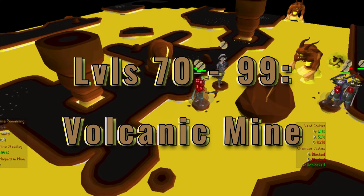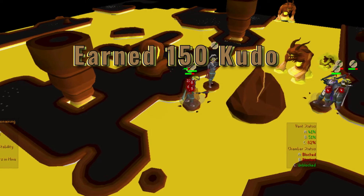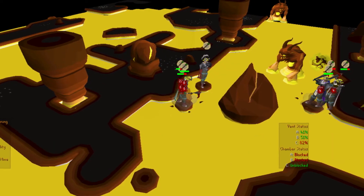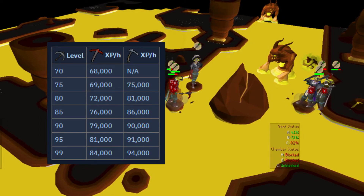Levels 70 to 99: Volcanic Mine. You need level 50 to participate. You must have completed the Bone Voyage quest, earned at least 150 kudos, and claimed five unidentified small fossils from Peter after fully building the museum camp. You must also pay Petrified Pete 30 numulites every time you wish to enter the mine — you will passively accrue more numulite in the mine.